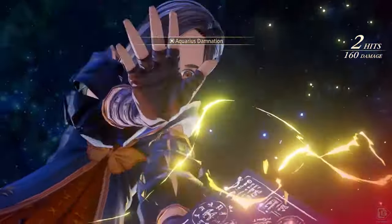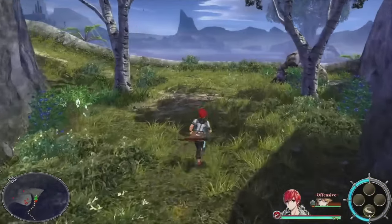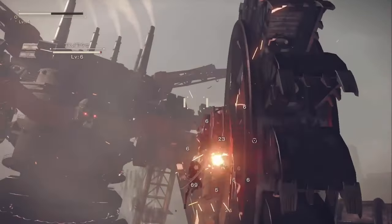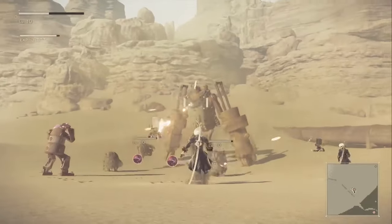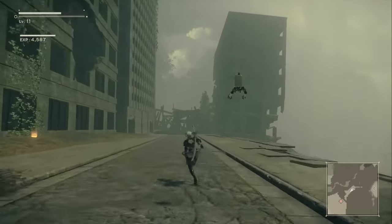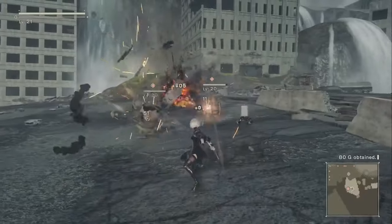You have other great action-based series like the Ys series, as well as Ys IX: Monstrum Nox, which offers a unique take on the action-based RPG formula by blending action-RPG elements with bullet-hell shooting mechanics. You switch between melee and ranged attacks, dodge incoming projectiles, and engage in high-speed combat sequences. Xenoblade Chronicles also has a hybrid approach, combining real-time action with strategic elements — chain attacks are akin to turn-based, as each ally takes a turn attacking until the chain attack ends. But in most battles, you control one character while your allies attack and use their abilities without your direct command.